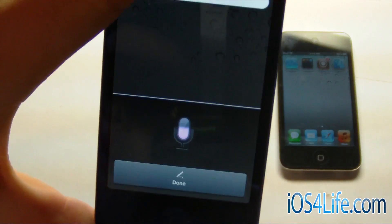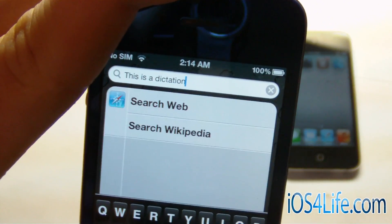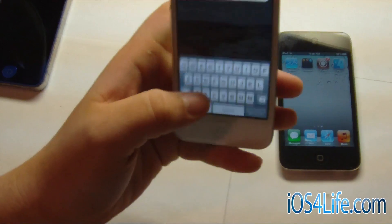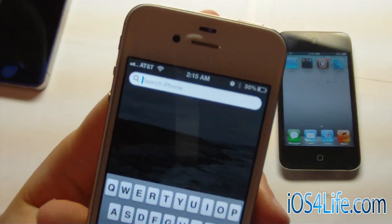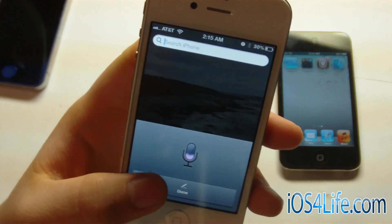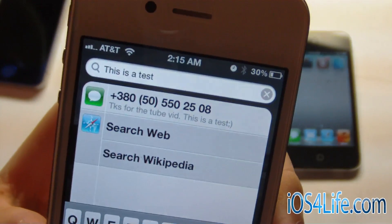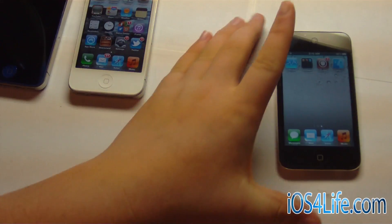This is a dictation test on the iPhone 4S. There we go — this is the iPhone 4S. There's antenna breaks on the side. This is a test. A little bit of trouble with the iPhone 4S — I'm not going to cut too many things out of this video, otherwise people will comment.